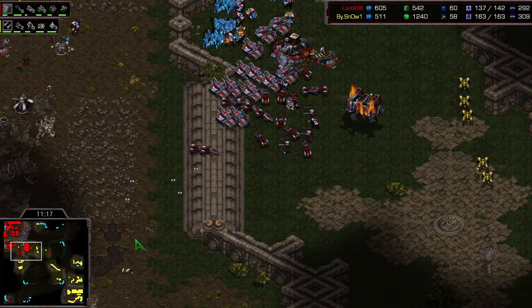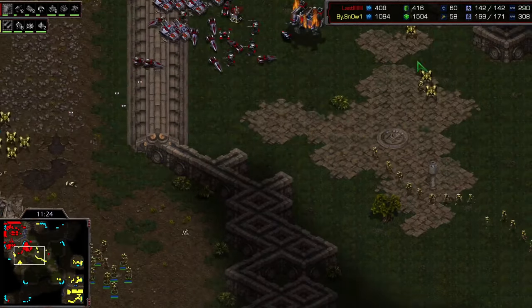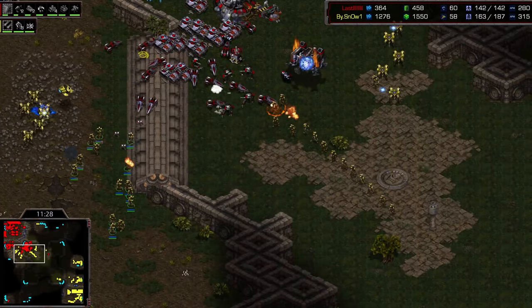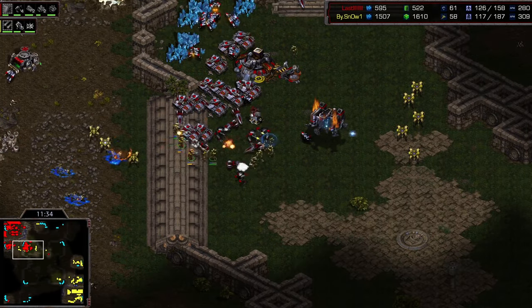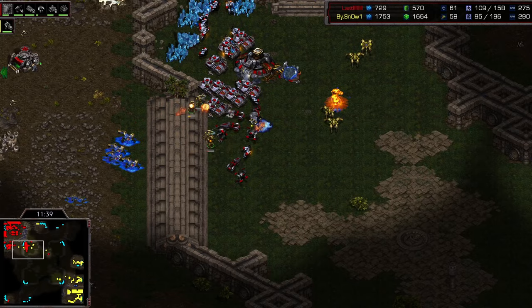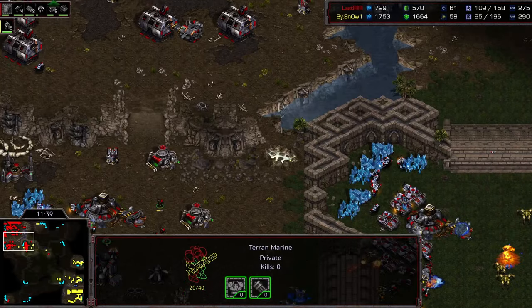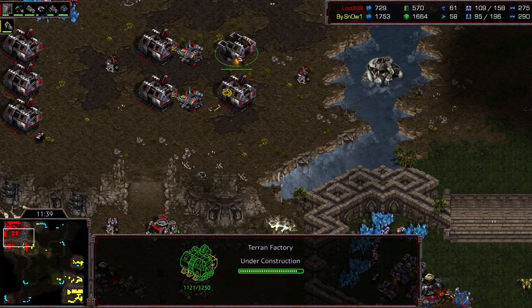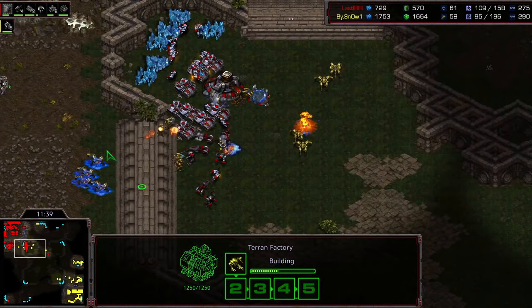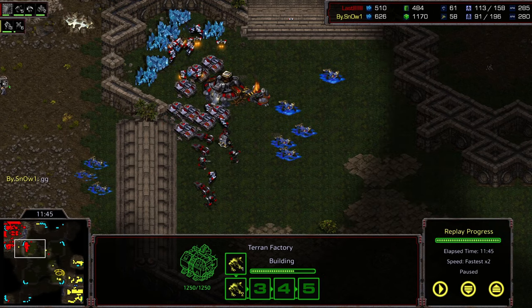After this, Snow does something a little silly — he decides he's just going to go for it. He makes a big round of Zealots and hammers in. The overall supply is not that different. But look at what Royal is building: Goliath, Goliath, Goliath, Tank, Goliath, Tank — only Goliaths and tanks. So this strategy actually worked. He loses everything and taps out.